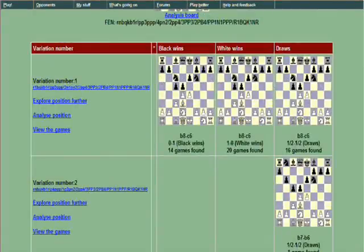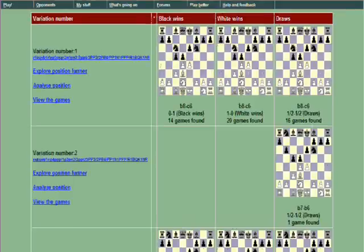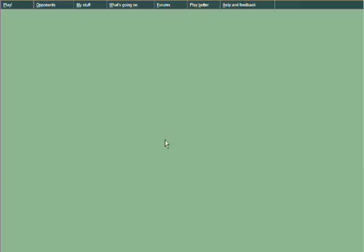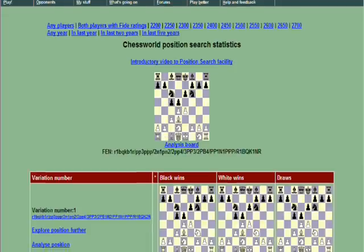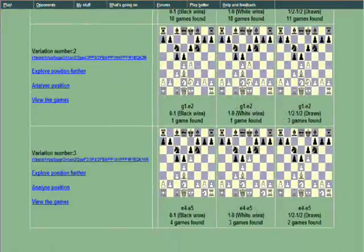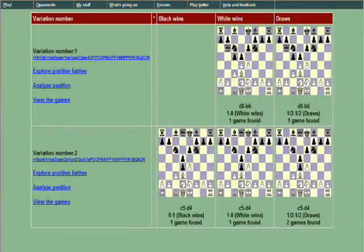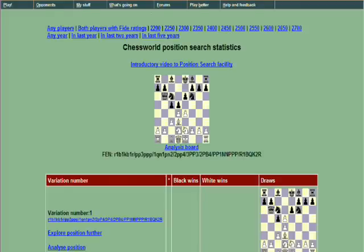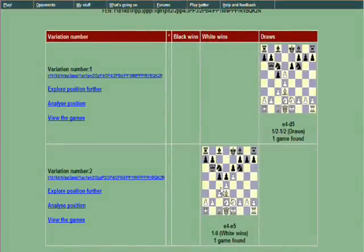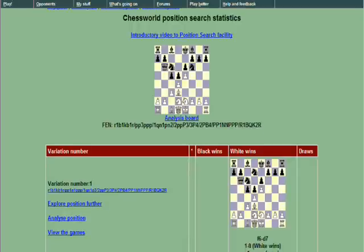Here I played Nc6, so we'll follow Nc6. White played Ne2 and I played Qb6 — Ng1 to e2 is still a playable move according to this, and Qb6 is a playable move too. So let's look at Qb6. And now e5 — the opponent did play e5, so we're following at least one master stem game.